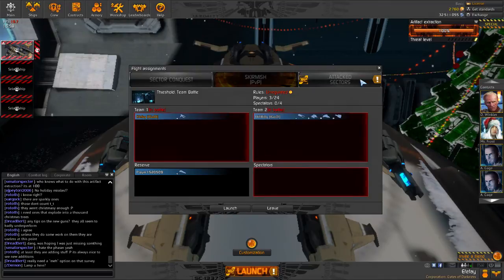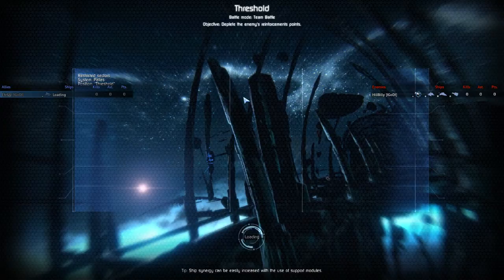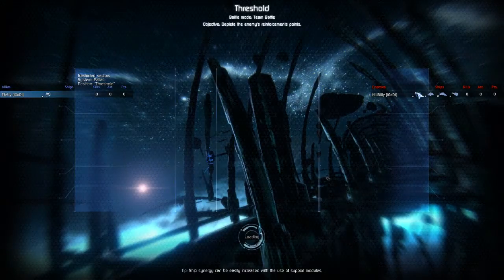So the things I found out about the Scatter Gun - the projectiles are explosive damage. So it does a lot more damage on a frigate than it does on an interceptor.